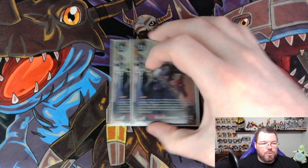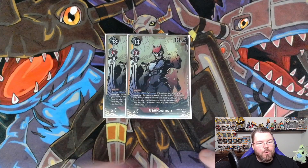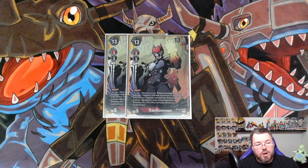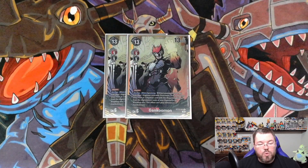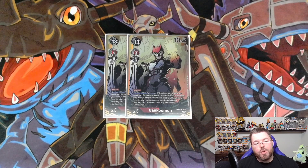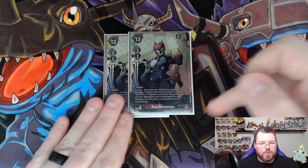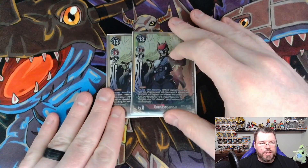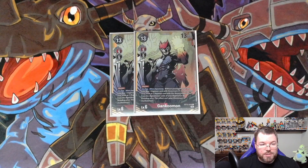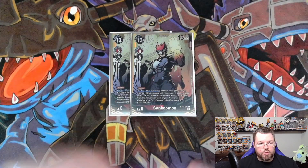On to 2 Genkumons. He also has Blocker, and then he has an on play: without paying the cost, you may play a Digimon card with Sistermon in the same name from your trash, or one Digimon card with a Royal Knight trait from the Digivolution cards of your Digimon in the breeding area. You can't play Omnimon or Genkumon this way. This guy is really cool because he basically toolboxes all of your dudes that you've already played and have been absorbed by your Drezel.